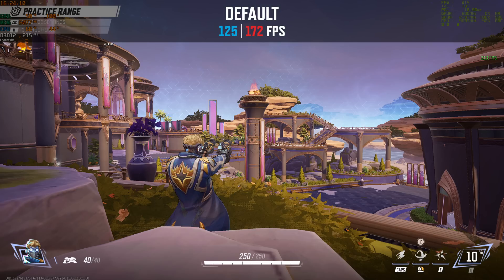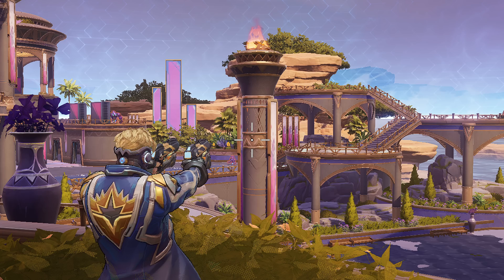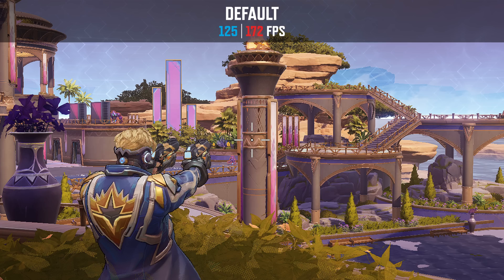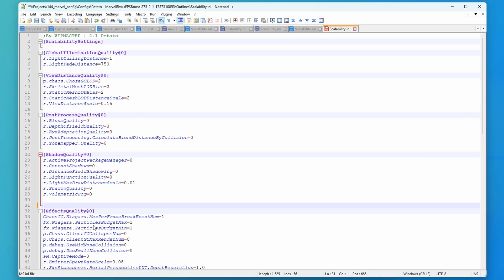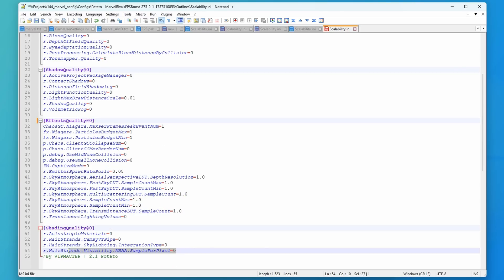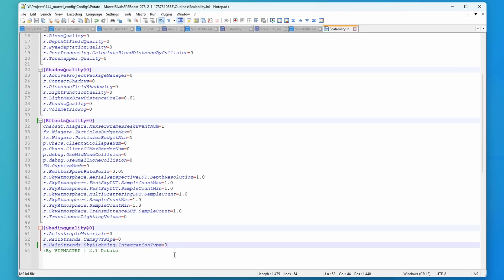I would really discourage you from using the potato config tweaks simply because it makes the game look really bad. However if you need that much of a performance gain, you can get away by simply removing the texture quality section in the scalability.ini file, and that will make the game look so much better while still giving you a nice 20 to 30 FPS boost in performance.